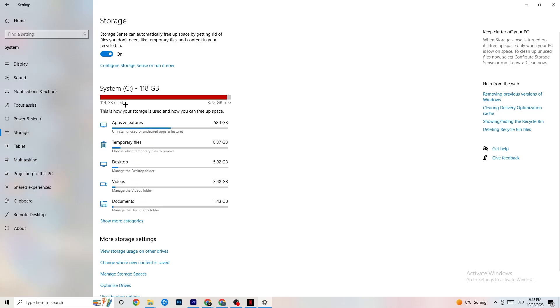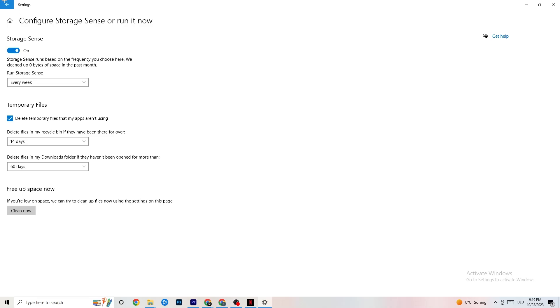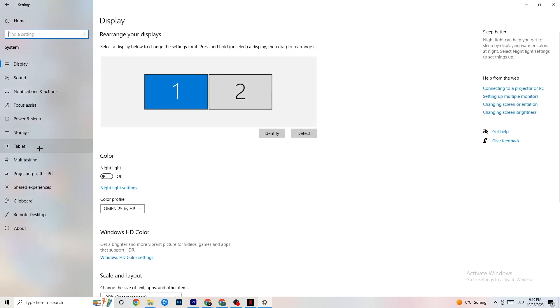Afterwards, go to Storage. In storage, click Storage Sense and run it now. There's an algorithm you can change for your preferences, but just keep my settings: every week, 14 days, 60 days. Then click Clean Now, which will delete every temporary file you don't need — basically getting rid of trash you don't need on your PC.